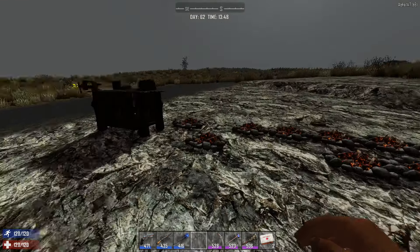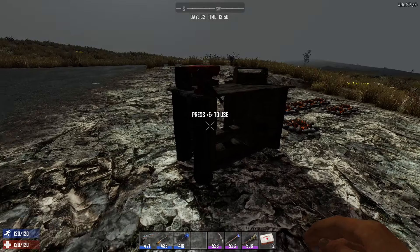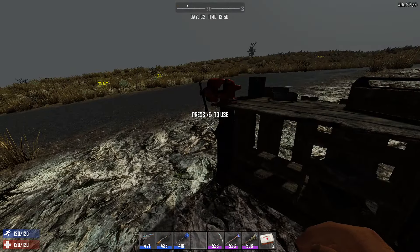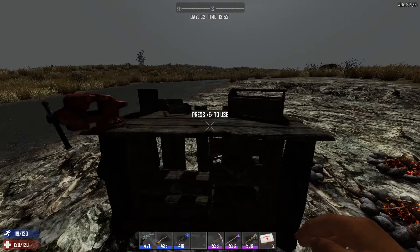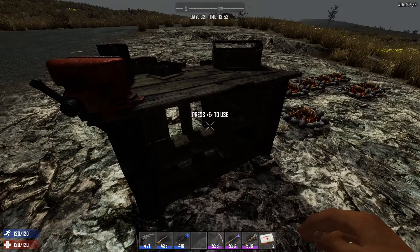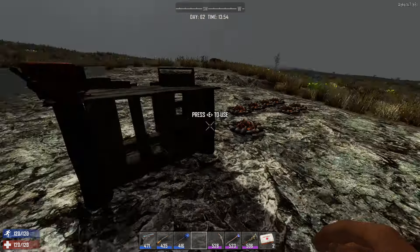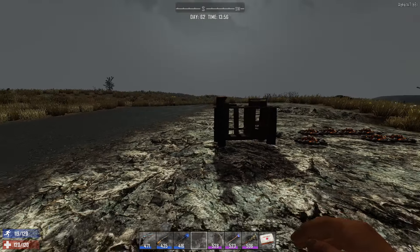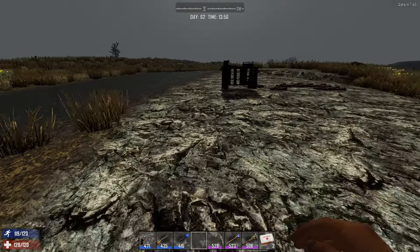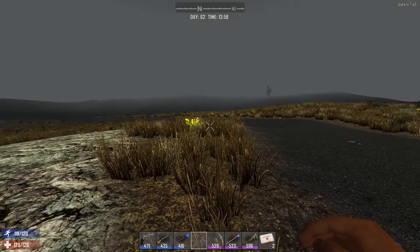Workbenches are a really nice mid-level item you're going to use a lot when you want an assembly line kind of construction. In my base I've got six of these set up — they'll be making gunpowder, assembling bullets, assembling new frames and shingles for roofs. Rather than me having to worry about doing it manually, I can just let them do their own business.